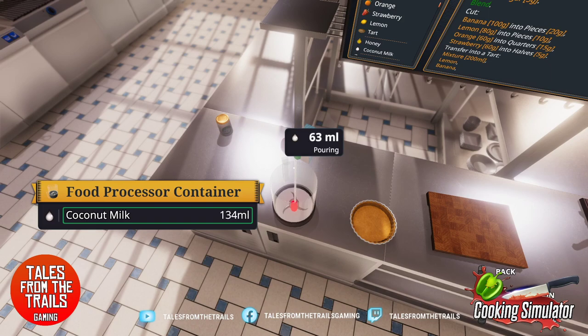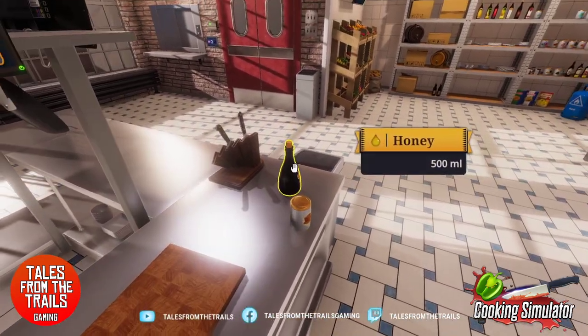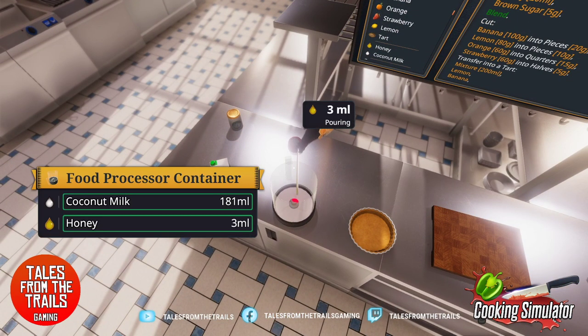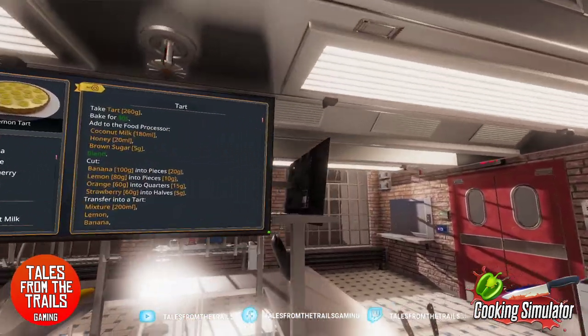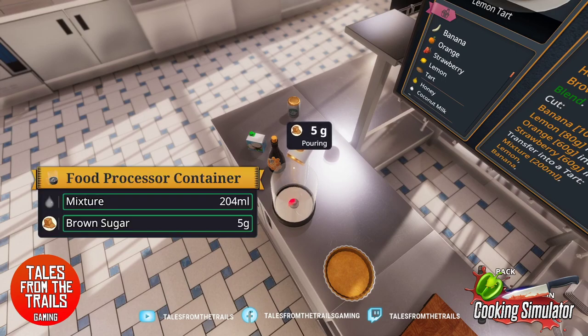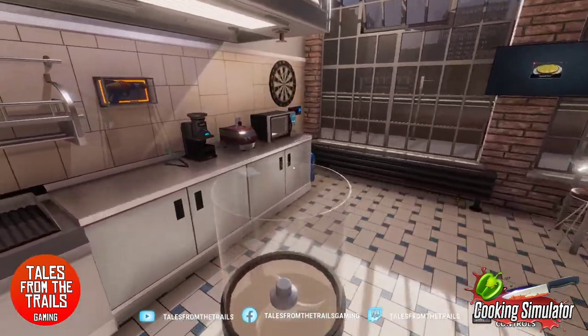100... 45... 60... yeah, that's close enough, 181 — we got it, that's fine. 20 ml of honey — 10... 18. Oh, it's confused me, it's turned into a mixture. I think we're at that close enough — I don't know what it's at because it's mixed now. Brown sugar, 5 grams — there we go, awesome. So we are blending it — let's stick that in the food processor itself.